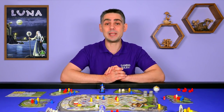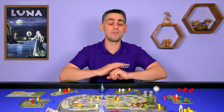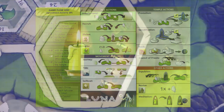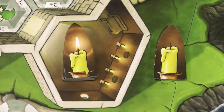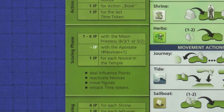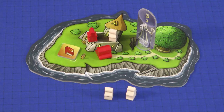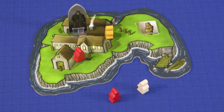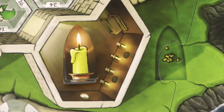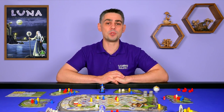The game is divided into 6 rounds. In each round players will take turns in clockwise order beginning with the starting player. On your turn you can perform one of the 14 different actions summarized on the player aid. One of the actions you can choose to do is to meditate, which flips over the top time token from the stack. When the final time token is flipped over the round ends immediately. There is then a scoring phase where players will receive points for Novices in the temple and also for being on the Isle with the Moon Priestess, but they will lose points for being on or near the Isle with the Apostate. After 6 rounds additional influence is scored and then the game ends and the player with the most influence points wins.